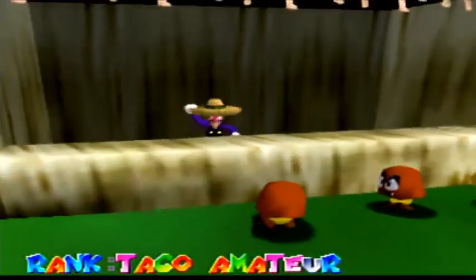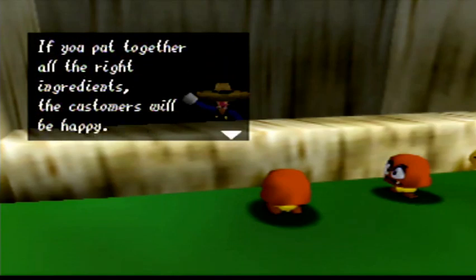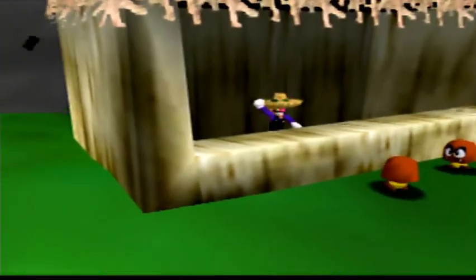So definitely a Zelda song playing, but we must work at their taco stand with our obligatory sombrero. This is the taco stand. You'll be taking customers' orders — try your best to satisfy them. If you put together all the right ingredients, the customers will be happy. Make all customers happy to advance to the next level. Looks like we've got three people in line. Let's do it.